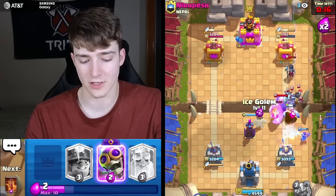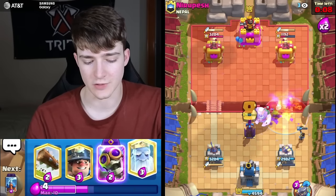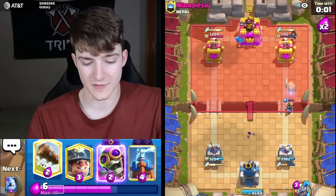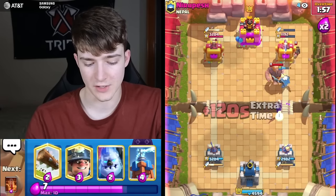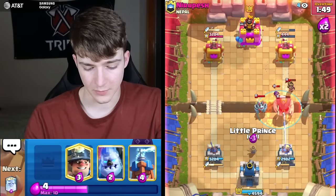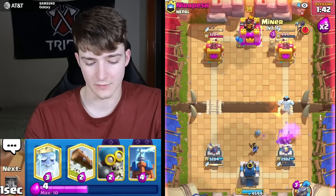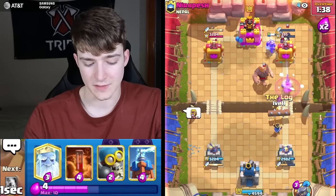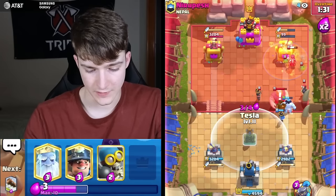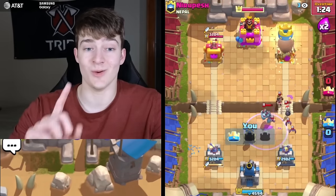He didn't predict it so we're going to get a lot of damage. This is pretty much a wrap — just Poison all this. The Ice Golem makes the Duchess use all her knives and then the Miner comes in. Cycling back to another Poison and this game is as good as done. Log takes it — not going to throw it thankfully. That's going to be GG and now we just need one more to get the 12.